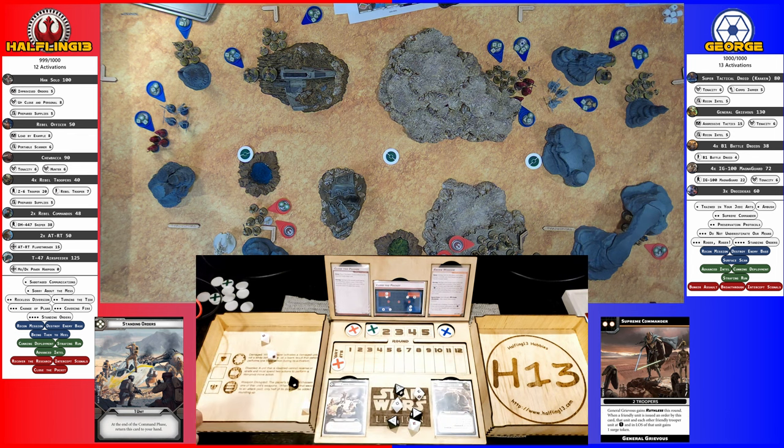I have an Exemplar dodge. He has two — one from the cunning deployment, one from the strategize. So I got six hits. Three for the cover. Are you within half? Yeah. I'll dodge one with an Exemplar. Five hits, then four, five with surges. I lose a model.